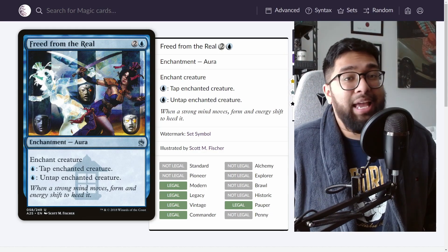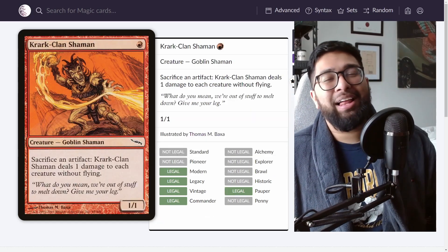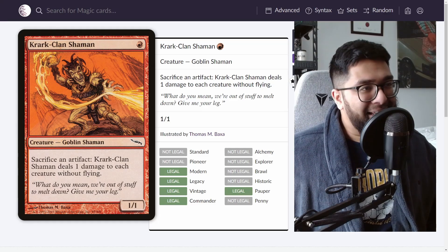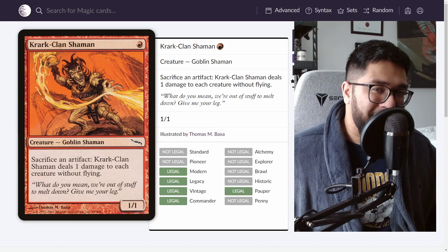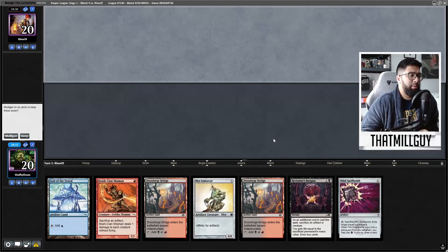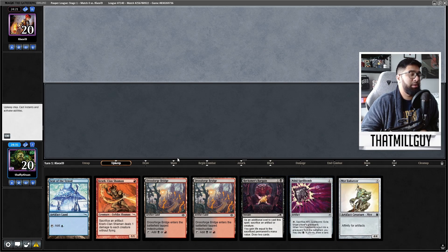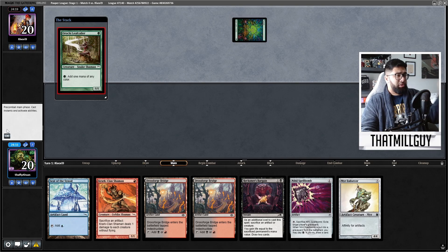I'm going to be honest, this game the Quark Clan Shaman had something to say about it — did not want that to happen, and I think my opponent got a little salty. Enjoy. I'm using the die roll, but I don't think the hand is terrible. I'm going to try it. Spellbomb, Quark Clan — there's some pieces here, especially the Reckoner's Bargain plus Mirror Enforcer, that can work for a little bit of everything.